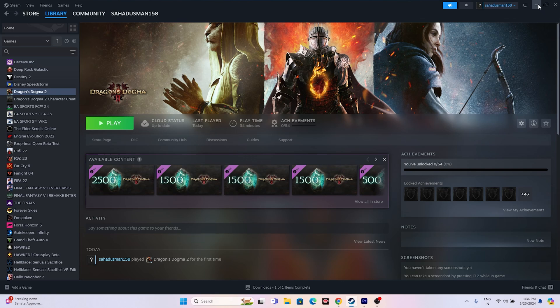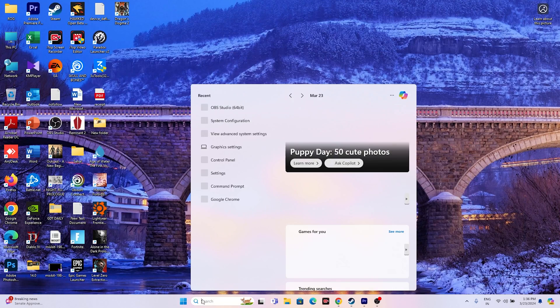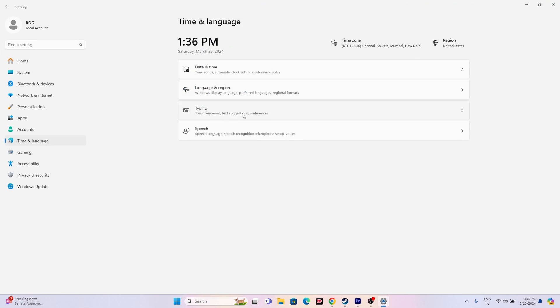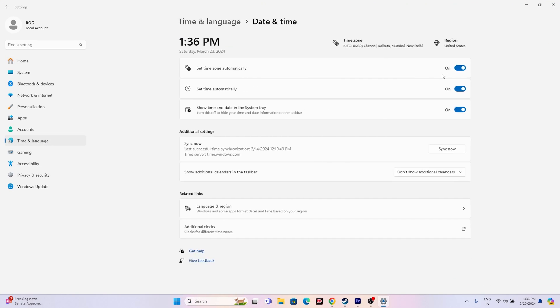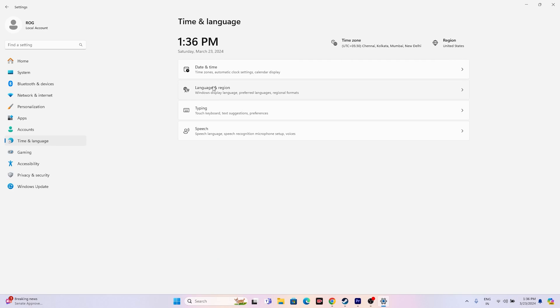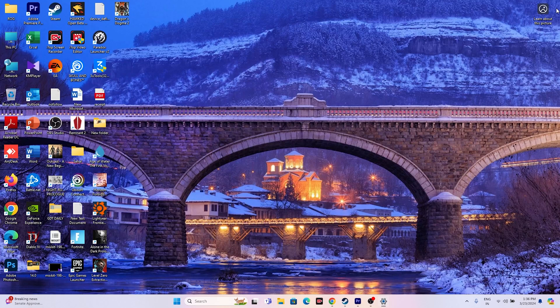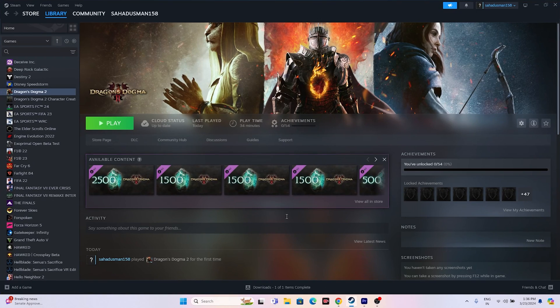Next, make sure your Windows date, time, and region are correct. Go to Settings > Time & Language > Date & Time, and make sure all three settings are turned on. Go back and also make sure your geography is correct — that you've selected the correct country. Once everything is set correctly, close everything and try launching the game.